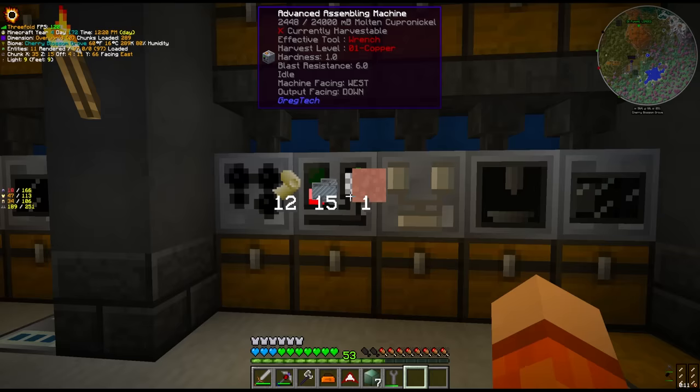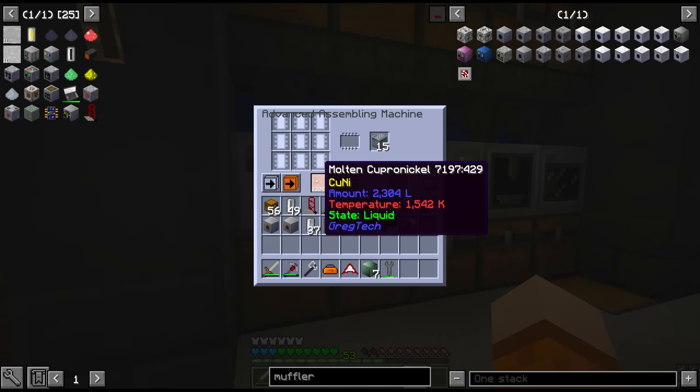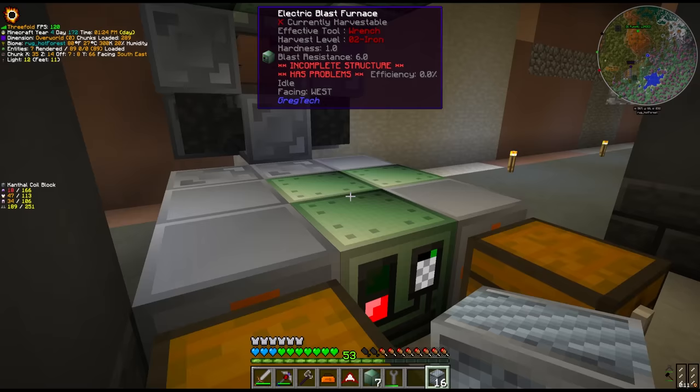We already have a full 16 - well that's only 15. The 16th one should craft with the 2x canthal wire, make a foil and molten cupronickel. I made enough molten cupronickel for two sets of coils. There we have it - canthal coil blocks! This unlocks a whole slew of different recipes for us, and I also think it's an upgrade visually - I prefer these over the cupronickel versions.